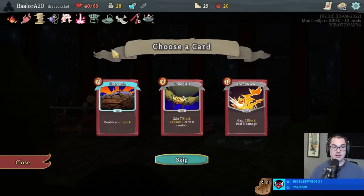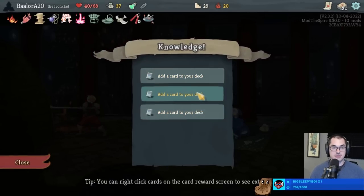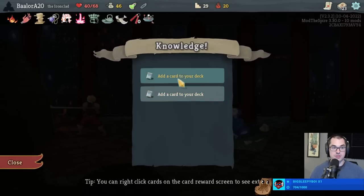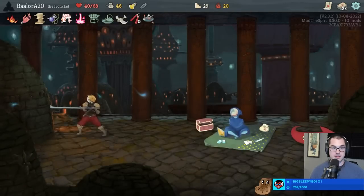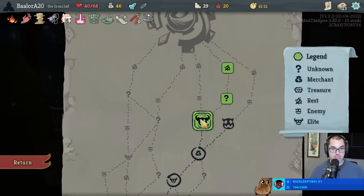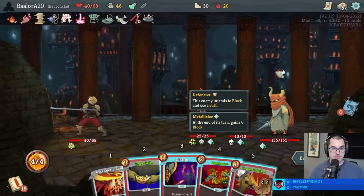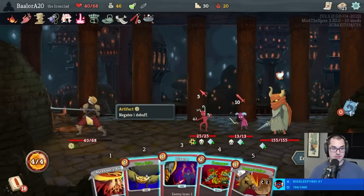The Orrery uses the upgraded card chance of the current act. Skip these two - no Enflame, no Berserk, no Shockwave, no Warcry. Metallicizing Gremlin Leader - that doesn't seem too bad. Nice damage by the way. Kill, kill, Disarm - good.